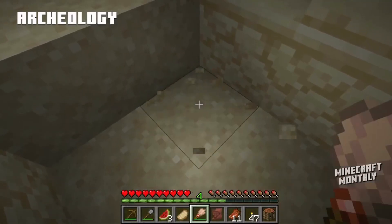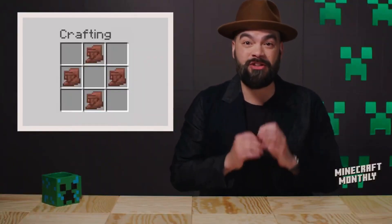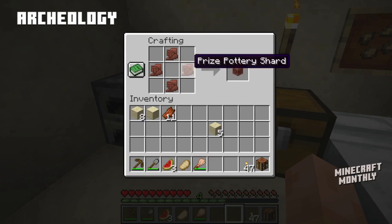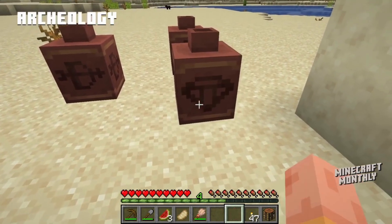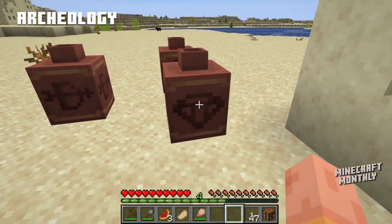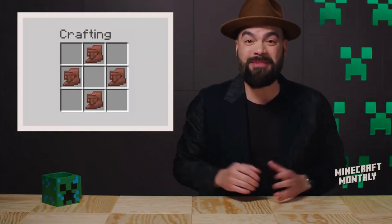You'll be able to use the new brush tool to carefully extract pottery shards from the fragile sand blocks. Each shard has an image painted on it, and when you piece together four of them, you not only repair the pot, but also reveal unique stories — like this example a Minecraft player made just for me.